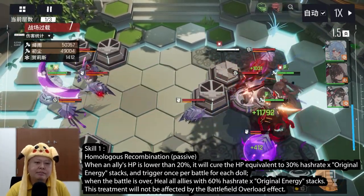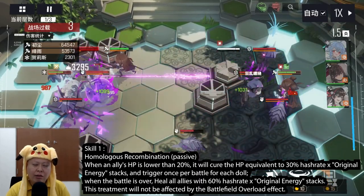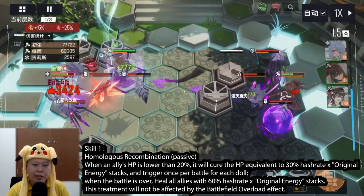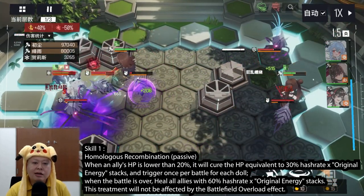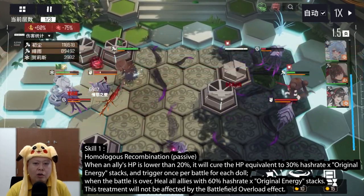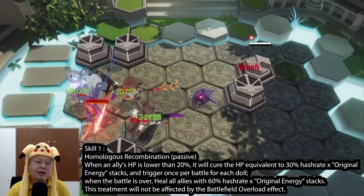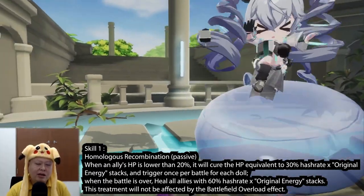It has a mechanism similar to the anti-fatal death skill — when the ally is about to die, Helix will automatically heal that character, triggering only once per battle. When the battle is over, she will heal all allies with 60% hash rate times original energy stacks. This treatment is not affected by the battlefield overload effect, so this is another good passive — very convenient and very helpful.